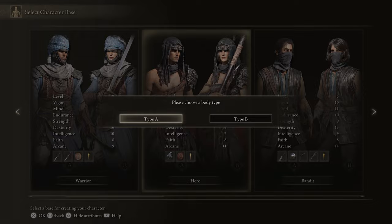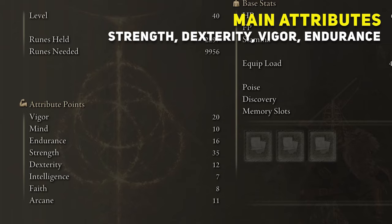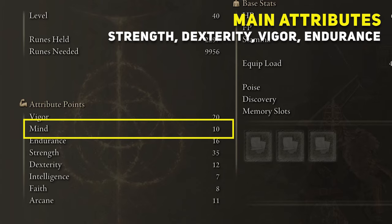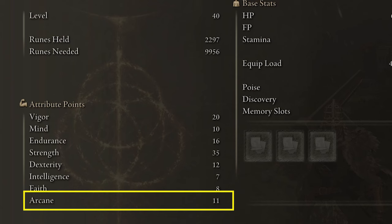For these builds, I chose the Hero class. For this early game build at level 40, you want to have your attributes spread like this, concentrating more on strength, dexterity, vigor, and endurance to get to medium load. Vigor at 20 — after level 40 you want to put more points into it. Mind at 10, endurance 16, strength 35, dexterity 12, intelligence at 7 — no points here, faith at 8 — no points here, arcane 11 — no points here.